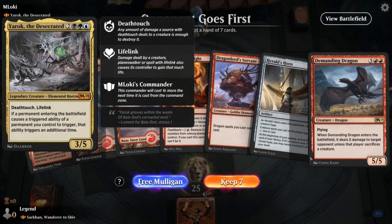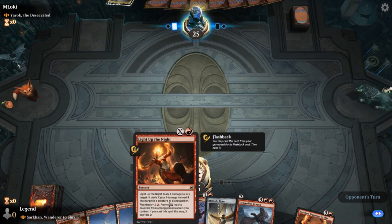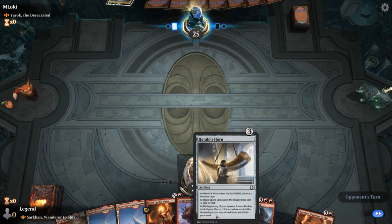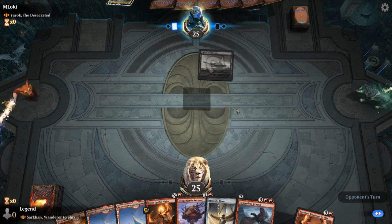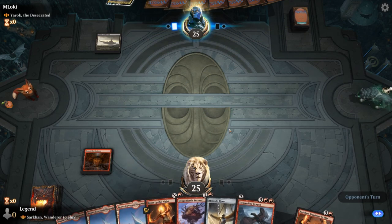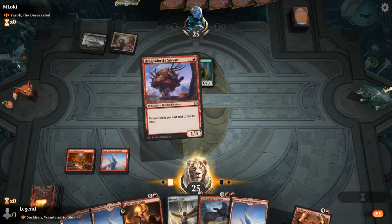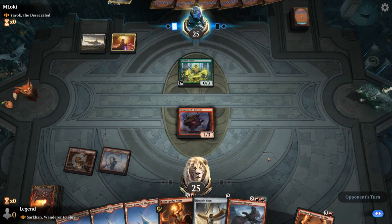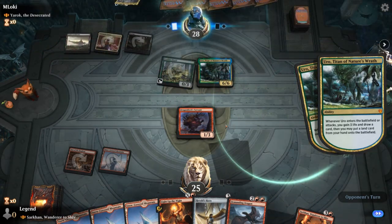We're on the draw, facing a Yarok with a Desecrated Tomb enters-the-battlefield deck. Our hand is acceptable — a bit of early interaction with Light Up the Night to maybe kill a mana creature, and some acceleration with Servant and Herald's Horn. Want to ramp into Sarkhan, making our Demanding Dragon cheaper, plus future Shivan Dragons we conjure up. Leafkin Druid does survive my Light Up the Night, so play the Servant instead. Next turn we can deal with the Leafkin since I don't want them playing a turn-four Yarok — although Uro might let them do that anyway.